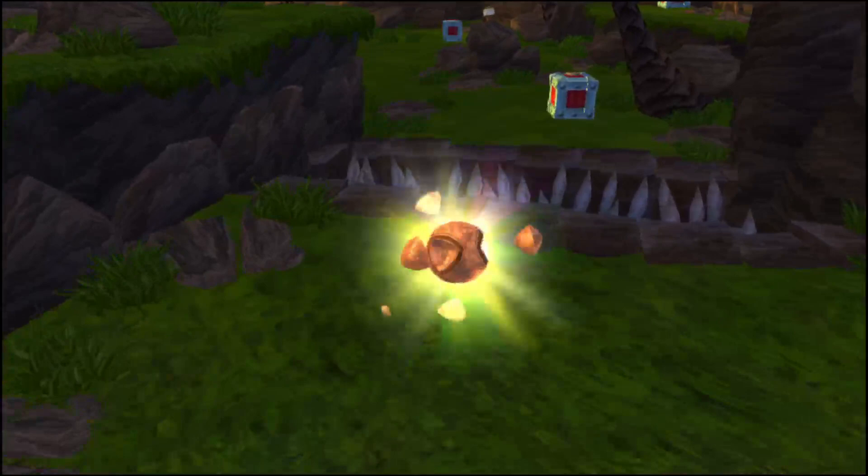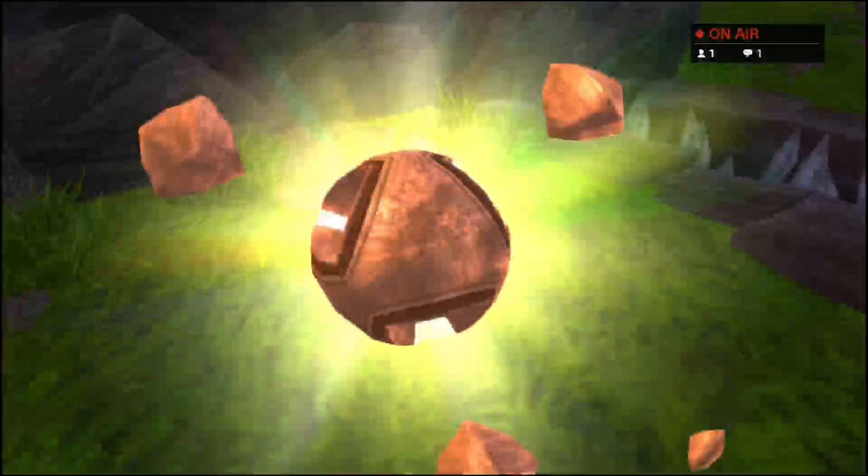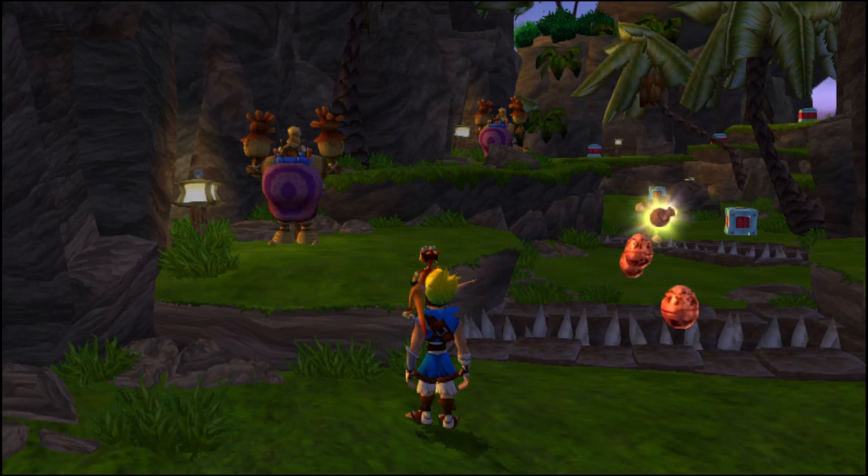This is a power cell, the most important precursor artifact you can find. You need to collect 20 of these so I can power the heat shield for your A-Grav Zoomer.